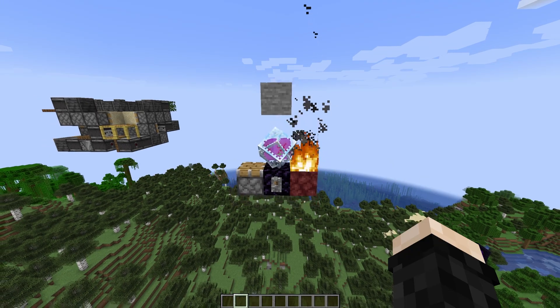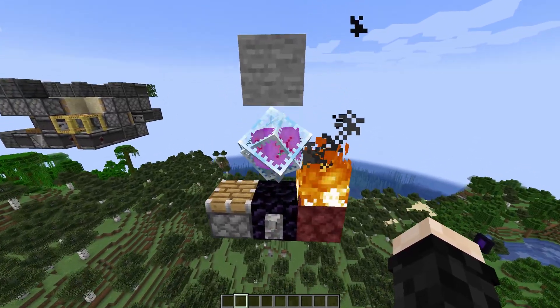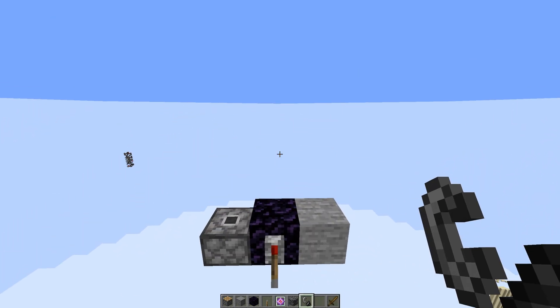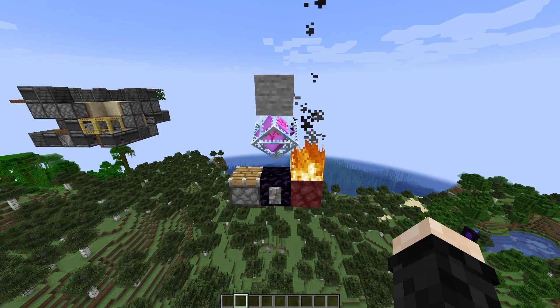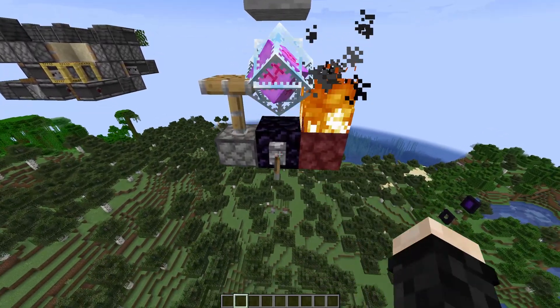The last change in this video is to end crystals: they are now immune to fire damage. This doesn't break a lot of things, but previously you could make headless pistons using a specific setup with end crystals — which had limited practical use, mainly for making floating snow. Now since end crystals are immune to fire, that setup no longer functions.